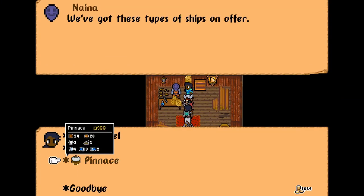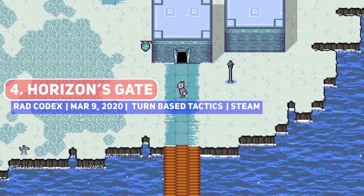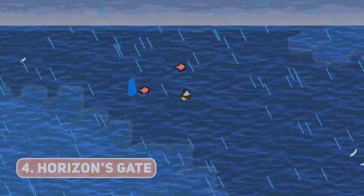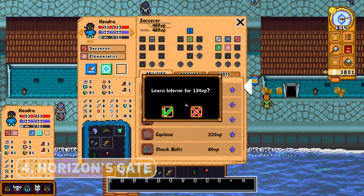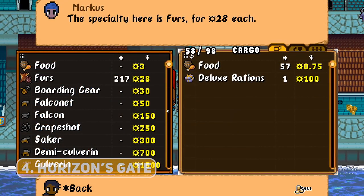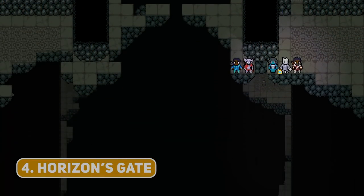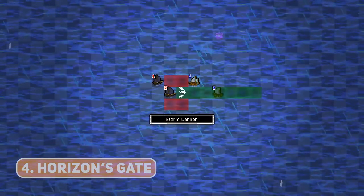Another very indie title, Horizon's Gate is a tactics RPG by developer Red Codex, well known in the indie space for his other titles Void Spire Tactics and Elvorah Tactics. What I love most here is the non-generic fantasy setting — no elves, orcs or goblins — and with 8 playable races, 34 classes, 150+ active abilities and 100+ passive ones, there's plenty of strategizing to go around, so do give this a look.